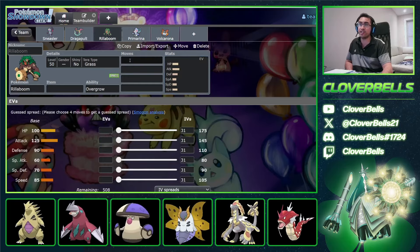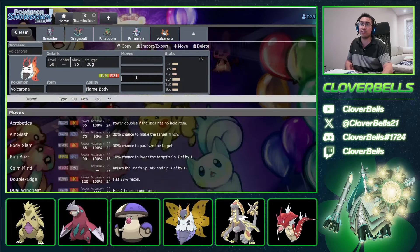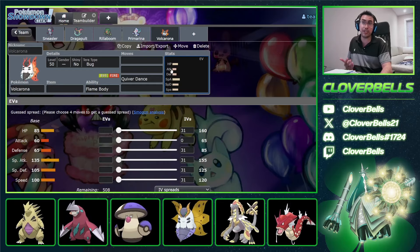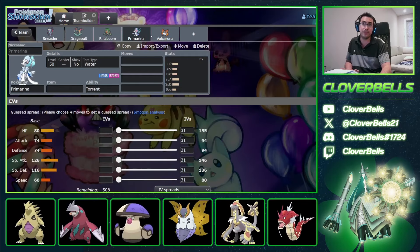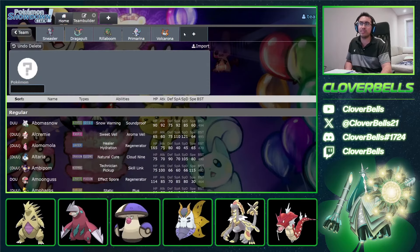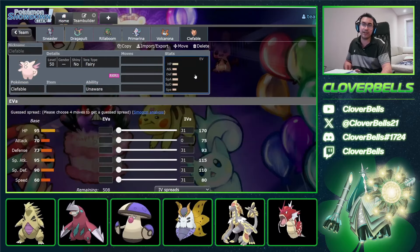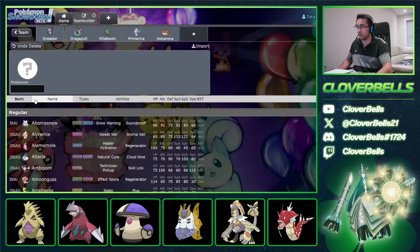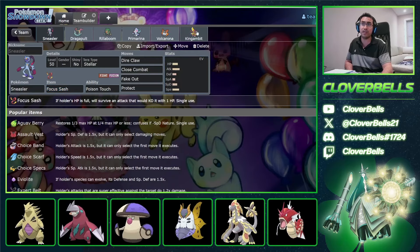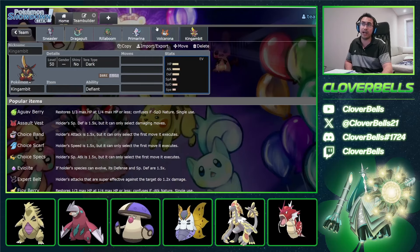So you can just slap on Rillaboom, Primarina, and Volcarona. Looking at this core, you have Fake Out pressure from Rillaboom, and Fake Out pressure from Sneasler too. That's really good for Volcarona because now you can set up Quiver Dance, let Volcarona outspeed everything, and let Volcarona be your win condition. Then after that it's matchup-specific — you can add Clefable for the Double Fairy idea, where Unaware helps against Murkrow-ape stuff and Dondozo.